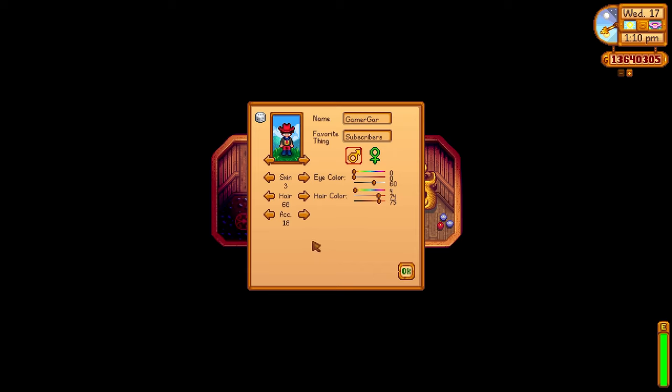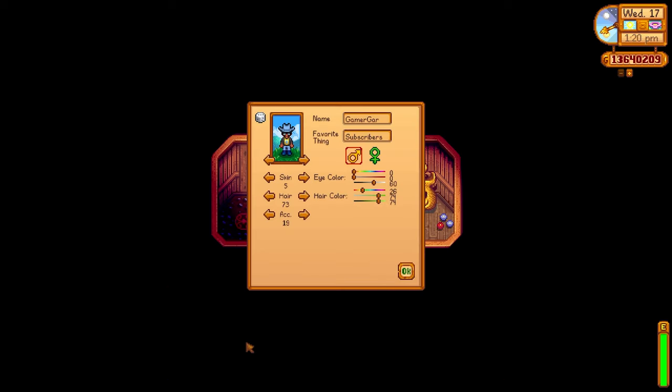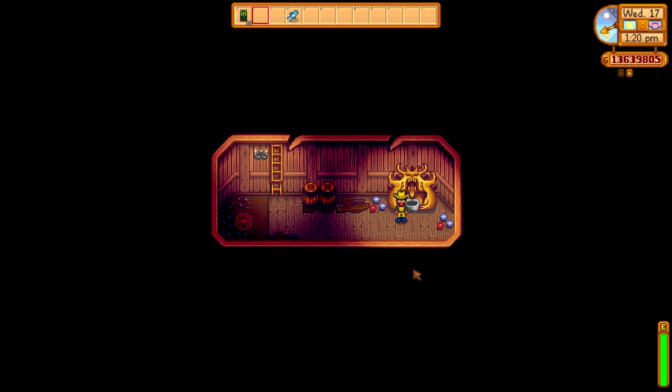Next up, let's talk about the Statue of Illusions — only 500 gold — which you can use to change your character's appearance. This is something I never see talked about online or in other videos. You can change the appearance of your character as many times as you want, provided you have 500 gold each time. You can change your character's skin, hair, and accessories, and the colors of those things using the Shrine of Illusions.